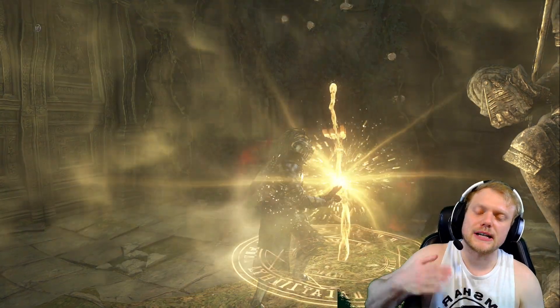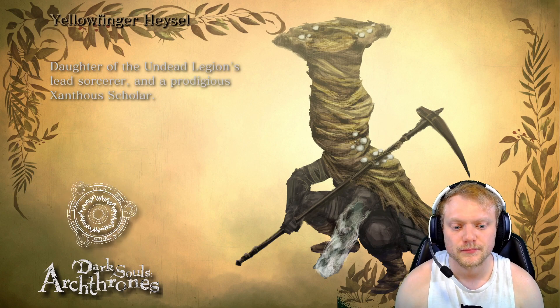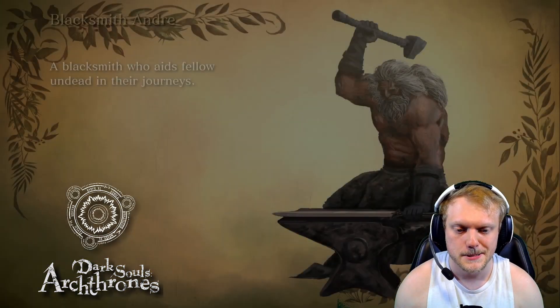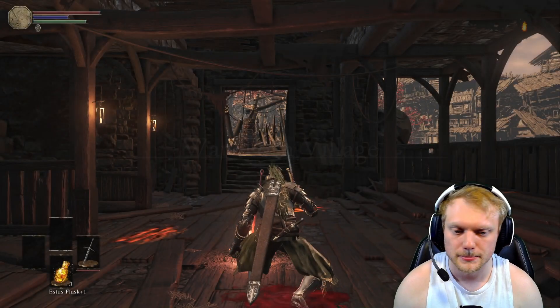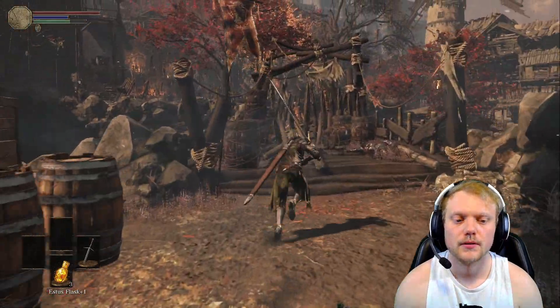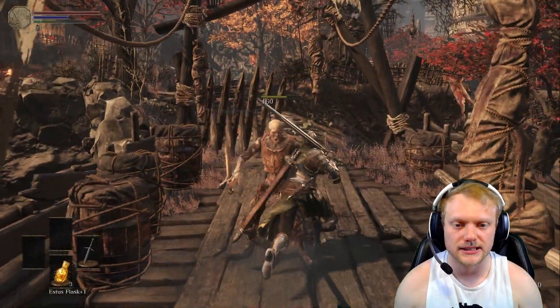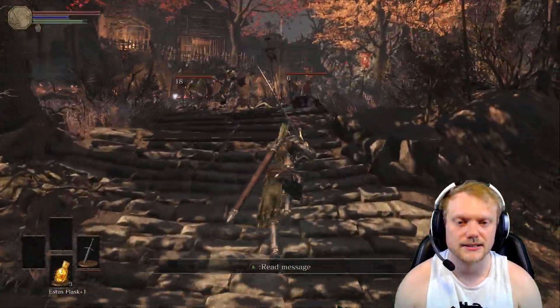Since we've already gotten some titanite shards we should be able to reinforce the Claymore at least once. You might as well take your shield off because who needs a shield. And then we are good to continue. By this point you can go into all the areas. There is a specific order you should do this in. We'll go back to the stables and clear to the next bonfire to the left, then clear the rest of the area to the other two bosses. This video is probably going to be the longest one.